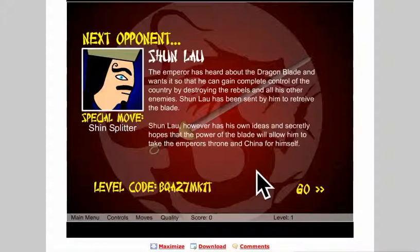Okay, next opponent. Shun Lao: the Emperor has heard of the Dragon Blade and wants it so he can gain complete control of the country by destroying the rebels and all his other enemies. Shun Lao has been sent by him to retrieve the blade. Shun Lao, however, has his own ideas and secretly hopes that the power of the Dragon Blade will allow him to take the Emperor's throne and China for himself. Now let's go.